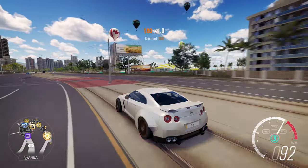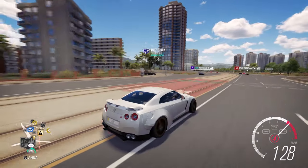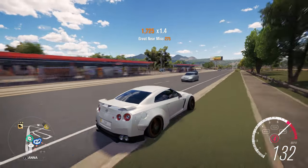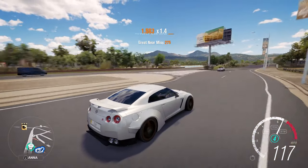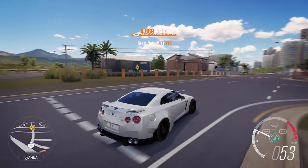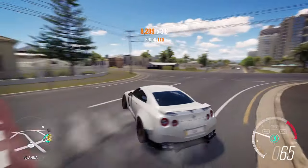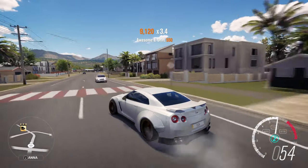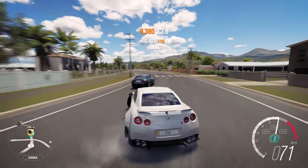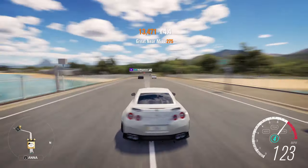Let me do some drifting to show you how much the tire angle helps. Look at that angle right there - that is so much angle. It is so much easier to drift once you do this glitch, trust me. I'll show you it on a couple other cars like the BMW I had at the beginning.